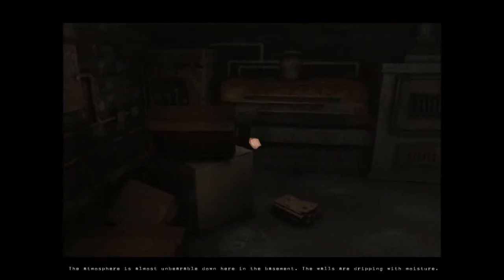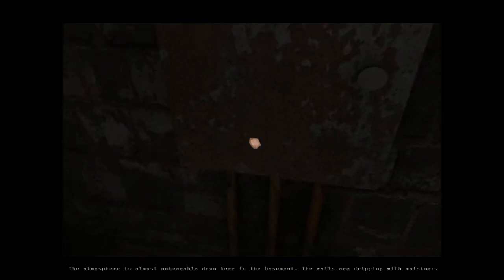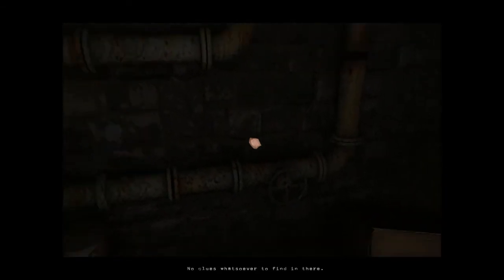The atmosphere is almost unbearable down here in the basement. The walls are dripping with moisture. What did I get? Dish soap? Some cleaning fluid. No clues whatsoever to find in there. Cleaning fluid - what do we want to clean? Are we gonna straighten this place up? Look at all the bottles arranged like that - they weren't like that before.